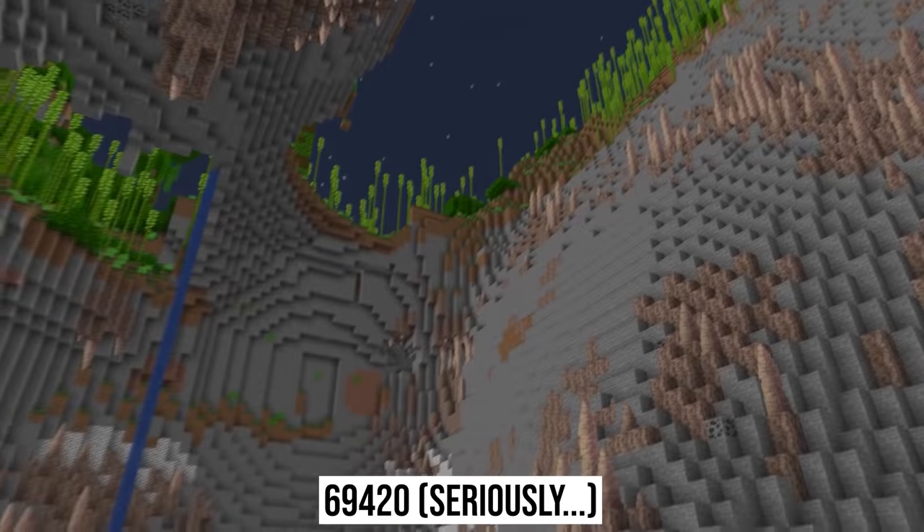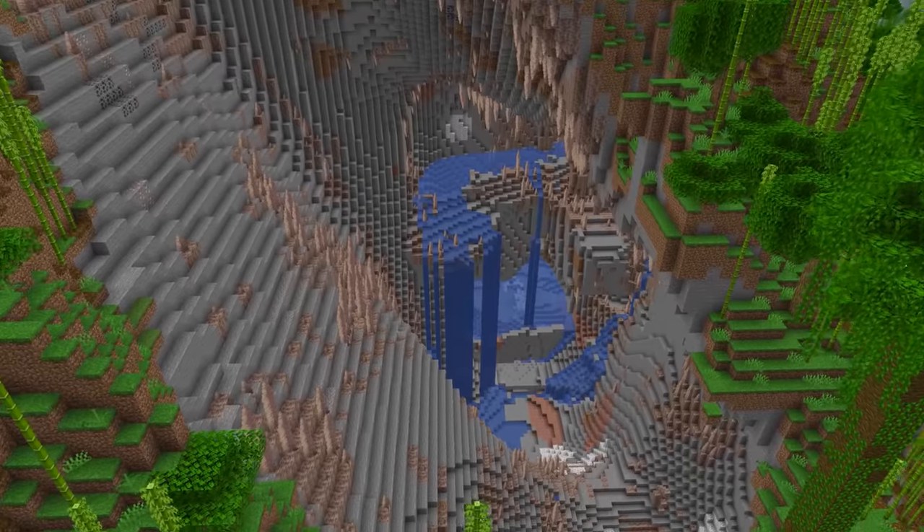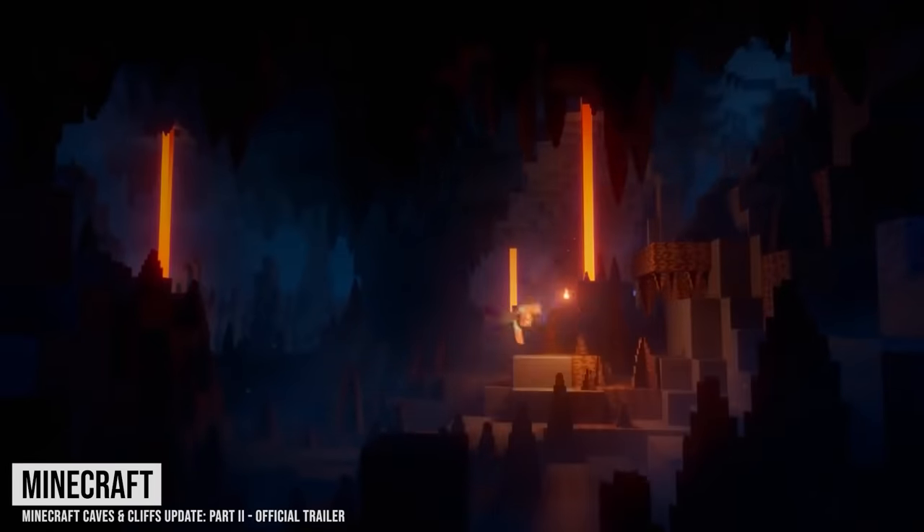Number twenty-three: there are craters, and then there are seeds like this. This humongous hole requires its own classification. The scope of this thing is tough to match, and with dripstone spikes along the bottom, it's maybe the last thing you'd want to slip into.